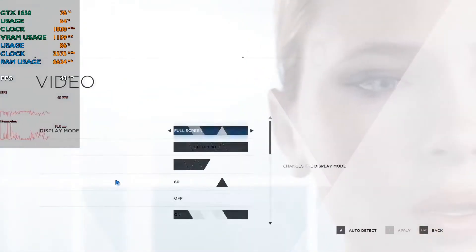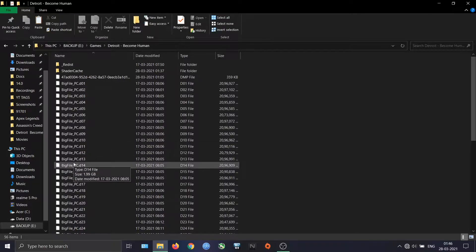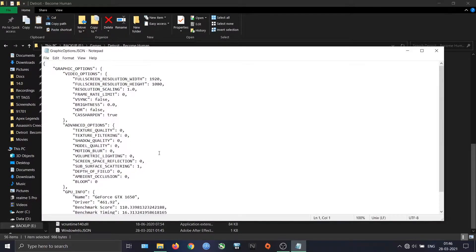As you can see, the FPS is capped to 60. To unlock the FPS limit, go to the game files location, find the graphics options JSON file, and open it using Notepad. There is an option called frame rate limit — it will be zero by default, which means 30 FPS. Change it according to your preference.